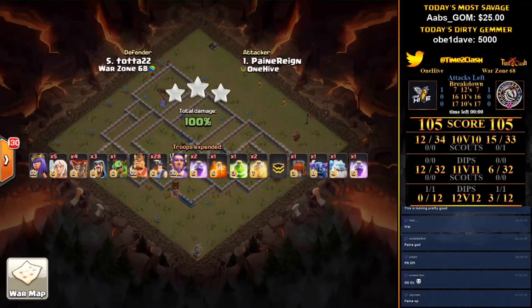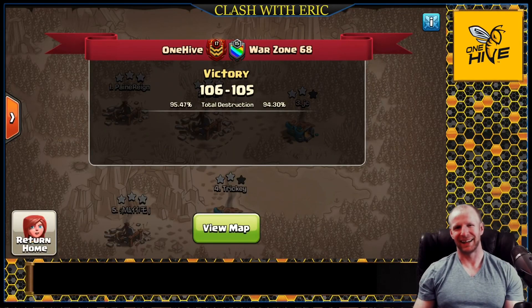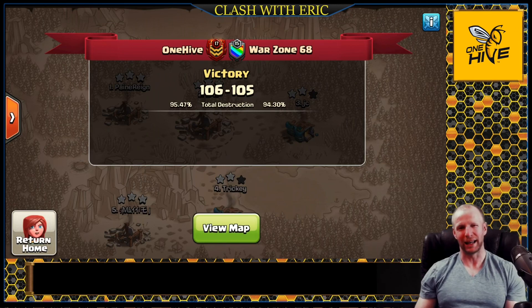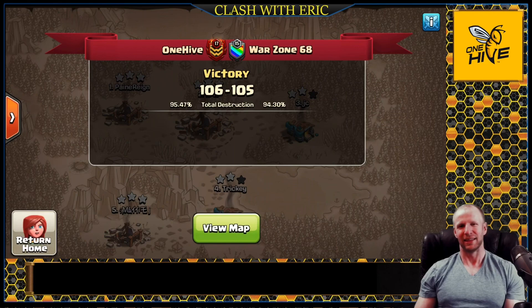What excitement at the buzzer — Pain Rain has got it done. Let's just double check — it is 106 to 105. Wow, what a war, what a finish, and Pain Rain yet again coming up clutch for One Hive. One Hive comes out on top 2-0 in the Clash Cup League. Make sure you are back tomorrow for more and head over to Time to Clash on Twitch and BlameAdam — hit that follow button, drop him a sub if you're really enjoying his content. Thank you so much for joining me.